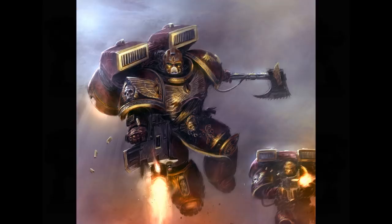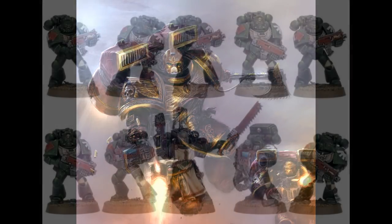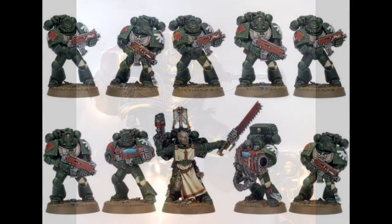Tactical squads are the most commonly fielded squad type in a chapter. A tactical squad is led by a sergeant and includes nine other space marines. Of these, seven battle brothers are armed with bolters, while the remaining two can be armed with bolters, or alternatively, one may carry a heavy weapon such as a missile launcher or a heavy bolter, or a specialist weapon like a flamer or a melta gun. This combination is the most tactically flexible, and offers a good mixture of capabilities within the squad.